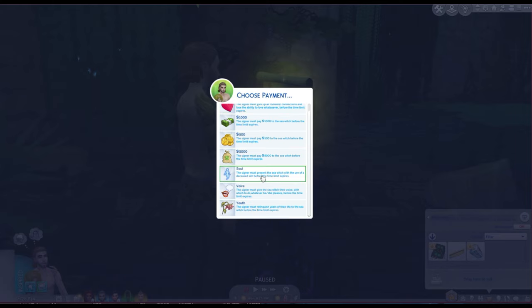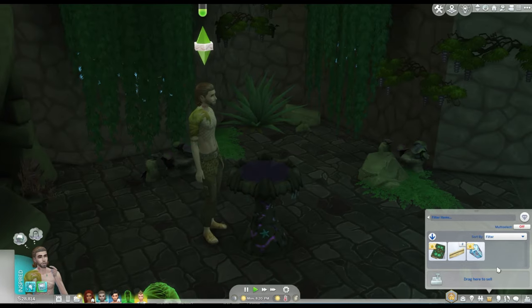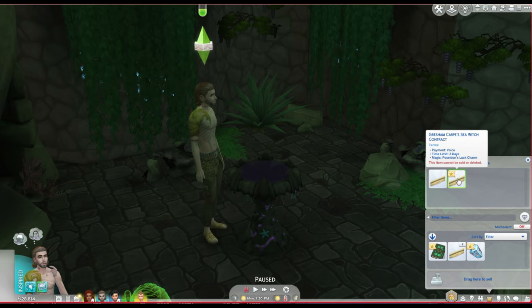Or you can choose love, which takes the sim's ability to love and form romantic relationships. You can choose soul, where the sim will have to give you the urn of a deceased sim. You can choose voice, which takes their ability to speak and affects their interactions with people. Or you can take their youth, which will immediately age them up. We'll go ahead and choose voice. After crafting, he'll collect it and it ends up in your inventory where you can see the different terms listed: payment is voice, time limit 3 days, magic — Poseidon's luck charm. That's a way to keep track of all your different contracts.